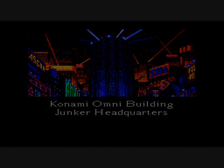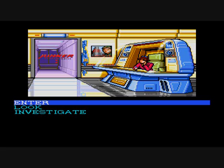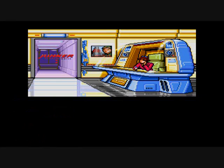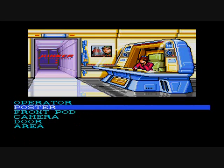This is actually going to show some gameplay now. Like I said, it's kind of like a point-and-click, but instead of pointing and clicking, it's all menu-driven. Here we meet Mika, and you have Inner, Look, and Investigate. Inner is kind of like moving, obviously. Look is to look at something. Investigate is to look more into something in detail.